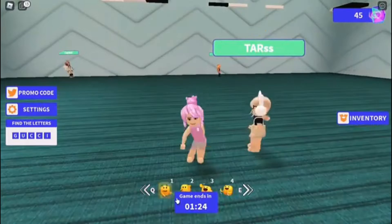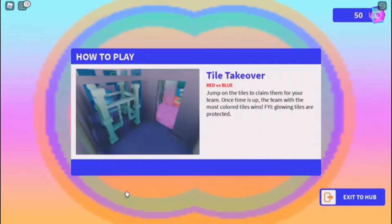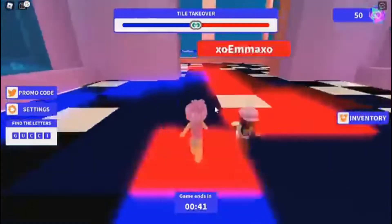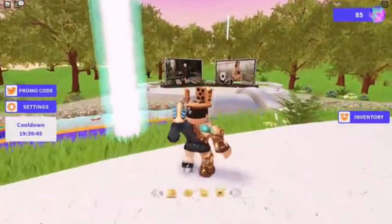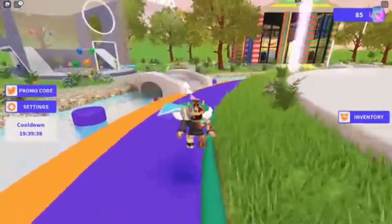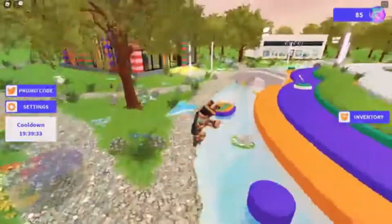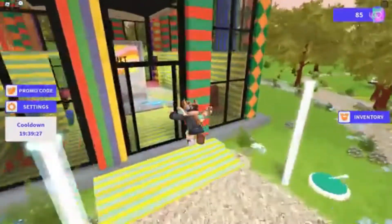Let's get to them. Here are the active codes. You can use Gucci Town codes to gain access to some stylish in-game goodies without having to part with your Robux. Roblox developers frequently update their games with new codes to keep players invested. To redeem them: launch the game on a platform of your choice and head to the roblox.com page. Once inside the game, click on the promo code button on the left side of the screen. A new window will appear where you need to type the code in exactly as shown. After that, click on redeem. You will see the animation for your reward right away.